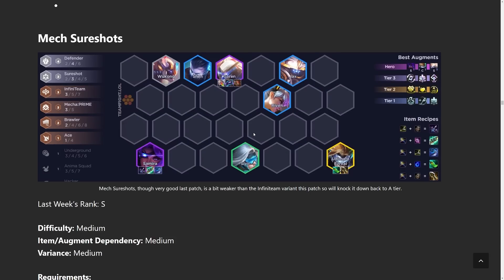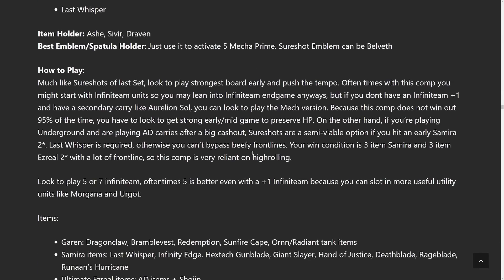Next up is Mech Sure Shot. It plays in the same way as the other mech build with the Aces, except it's much more consistent because you don't need to hit four Aces — you can just have one Ace. You play around Samira and then go into other Sure Shots later with Ezreal. The only issue is that Samira and Ezreal are both highly contested, so be careful and make sure you either have a very powerful early game to survive being contested or confirm it's uncontested before committing.